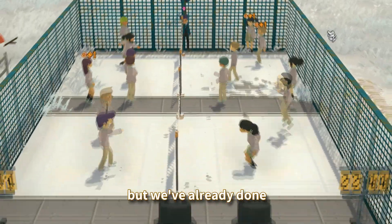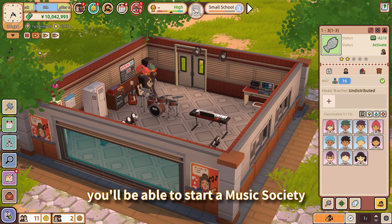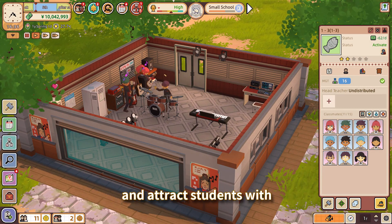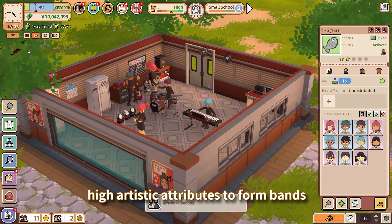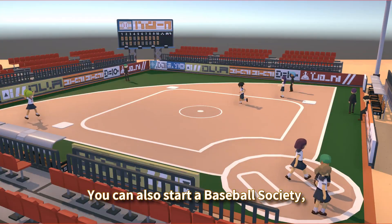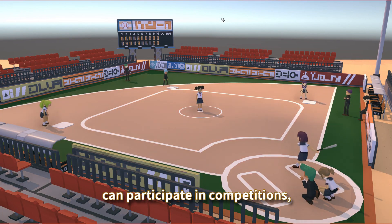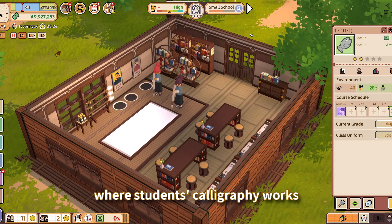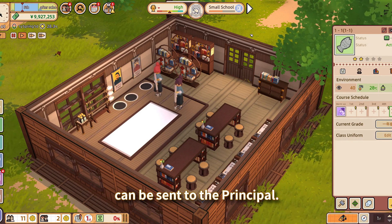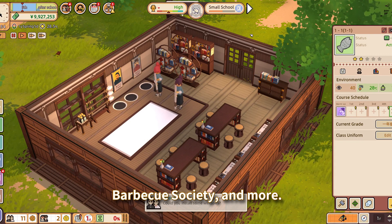In the demo version, we didn't include societies, but we've already done a lot of content in this area. For example, you'll be able to start a music society and attract students with high artistic attributes to form bands and hold campus concerts. You can also start a baseball society where students with strong sports skills can participate in competitions, or a calligraphy society where students' calligraphy works can be sent to the principal. There are also an archaeology society, barbecue society, and more.